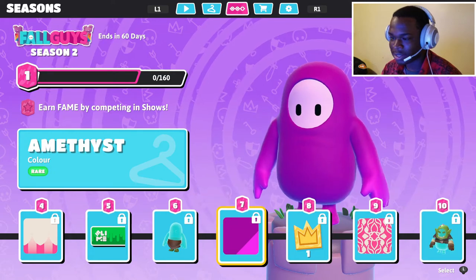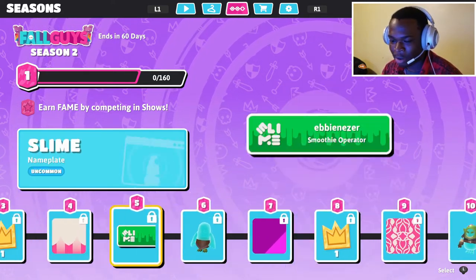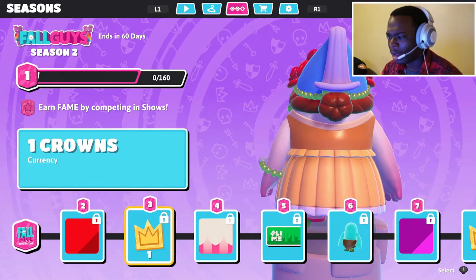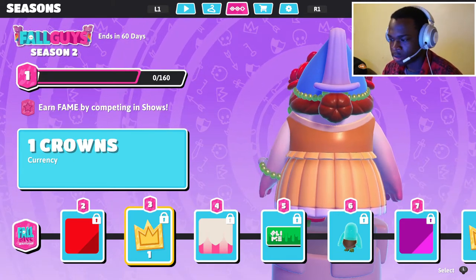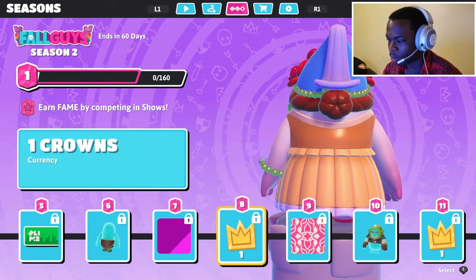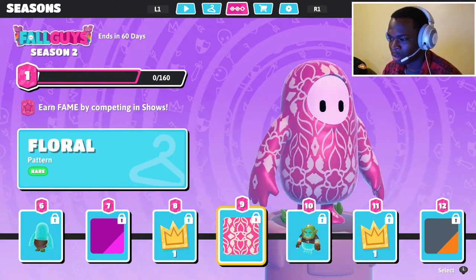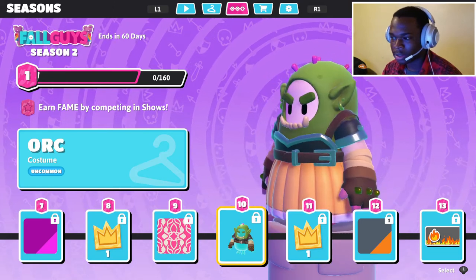You can't really see the fit. Amethysts — alright. How many crowns do we have though? One of my friends told me they added 21 crowns into the battle pass. So this is one crown, this is two crowns. Not sure how I feel about this floral pattern. And this is the Orc Top.